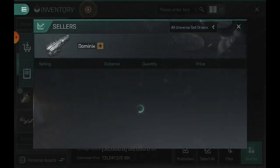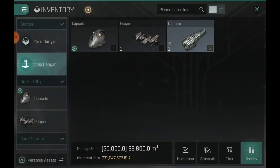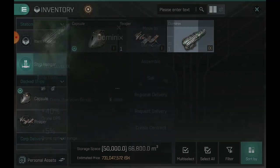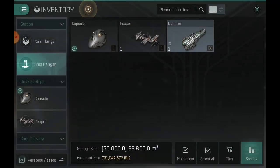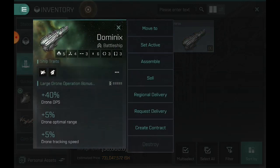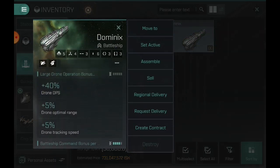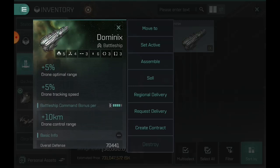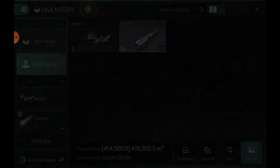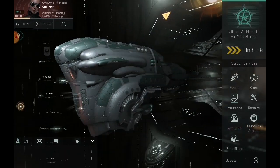Let's see how much it is — 679 mil. I think I profited pretty well, about 600 mil. Good thing I didn't respec any of my skills. I'm not really specced into large drones, but if I go large drone operation five I can stick medium drones on this battleship. Command gives me a pretty long range — let's go ahead and hop in this baby. Poof! Now that's how you get a free Dominix, boys!